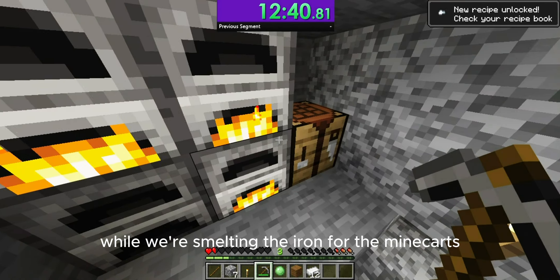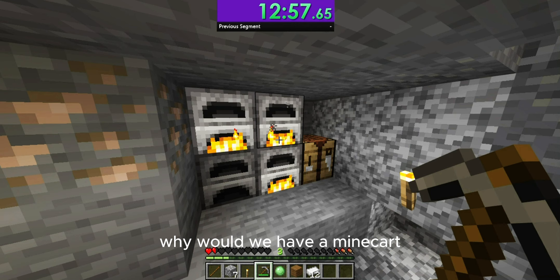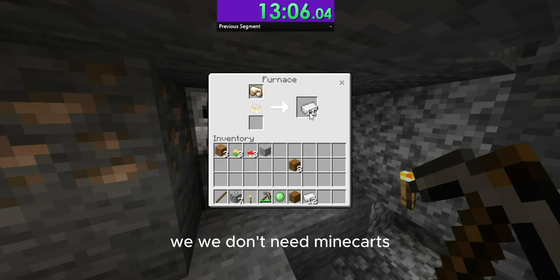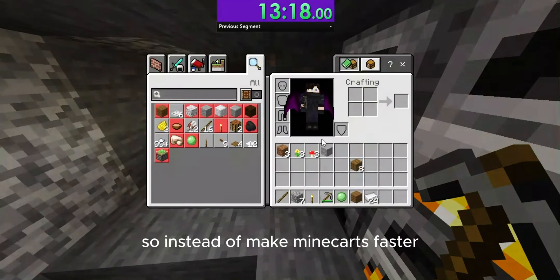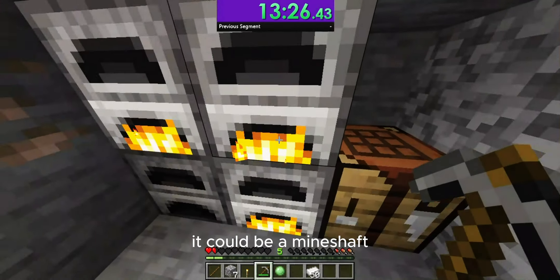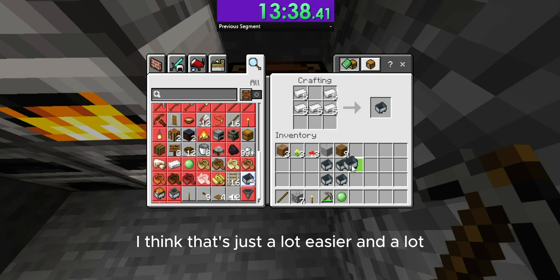While we're smelting the iron for the minecarts, let's talk a little bit about minecarts in general and why they shouldn't even be faster. We don't use them for a lot of things — we need better transportation. If we're going to have something on rails, why would we have a minecart instead of something like a train? We could have pretty much anything else and it would be fun. Minecarts are pretty much useless if you have another form of transportation. So instead of making minecarts faster, how about a new form of transportation — like a train, or an abandoned railroad in a mineshaft? I think that's just a lot easier and a lot more interesting.